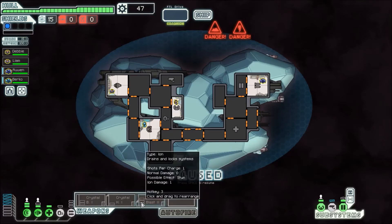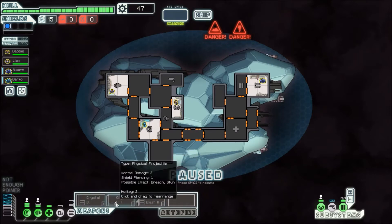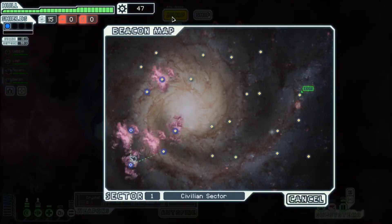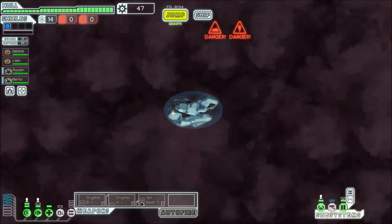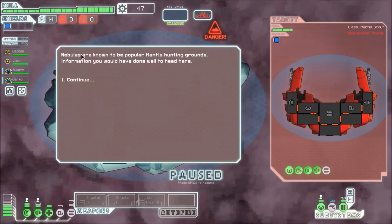Ion Blast II is blue, which is kind of like the Crystals. If we get more power, I could totally still use Ion Weapons. Nebulas... Oh my god, is there a Crystal Ion Weapon? That'd be so cool.